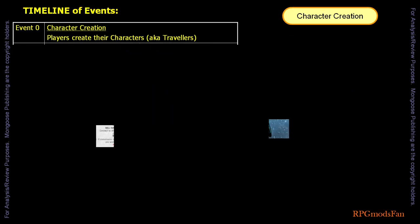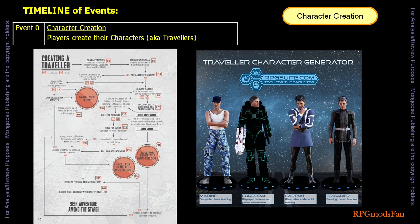Before the adventure begins, the players need to first create their characters, which are known as travellers. Any type of traveller can play in this adventure. However, at minimum, the required skills for a group of travellers to complete the adventure would be pilot, engineer, and astro-navigator. Since this is an introductory level adventure, and with the possibility of getting a ship as a benefit during the character creation process, the game master should advise travellers not to go too far in their character creation. The game master should stop the traveller at a point that is best suited for the start of this adventure.